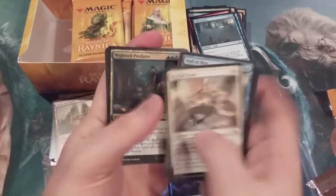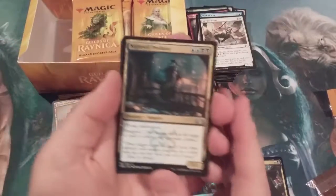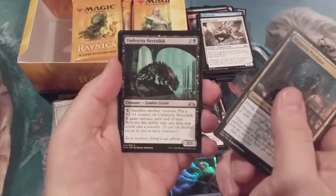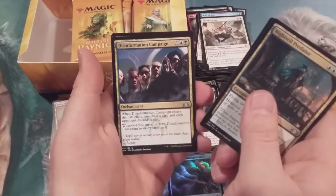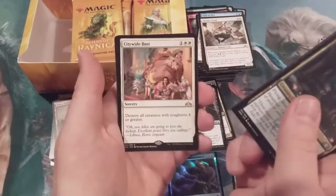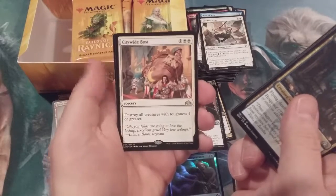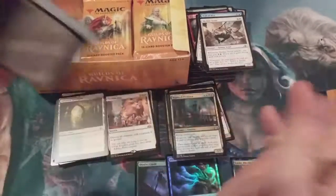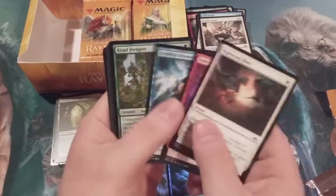All kinds of shenanigans! There's another Predator — flying, deathtouch, hexproof, that's just awesome. Also a Necrolisk, Disinformation Campaign, and a Citywide Bust. Hopefully they're gonna come in bunches, but so far we are shock landless.